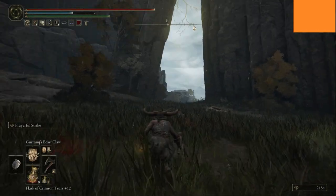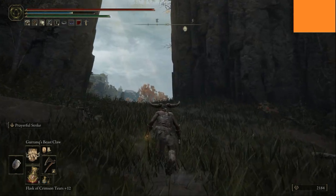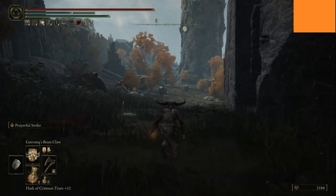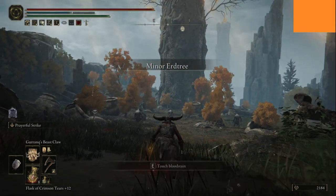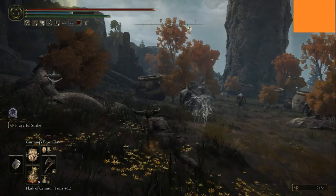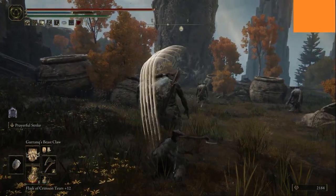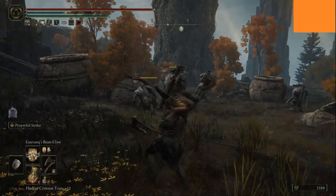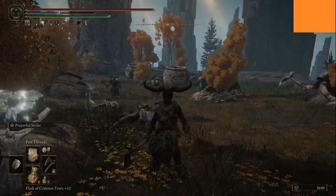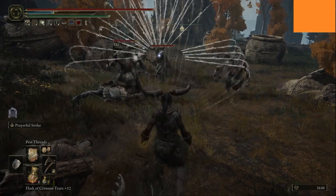The claw mark seal lets you cast faith-based spells. Bestial skills are ones based on things that beasts do, like claws. They scale off faith, and I think possibly strength as well, though I'm not sure.